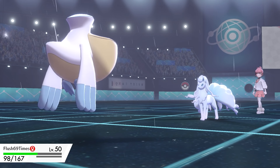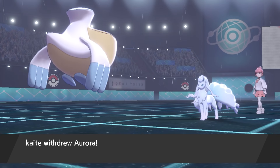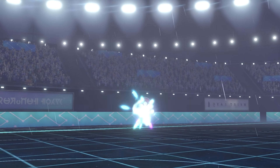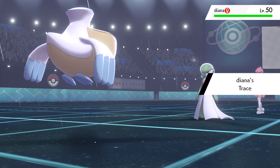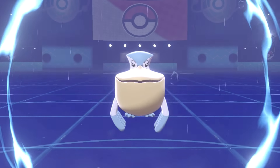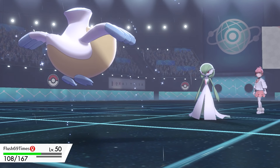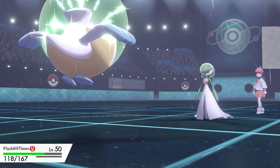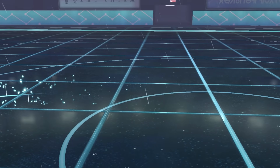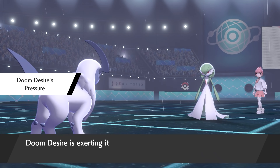Ninetales was on the ropes and swapped out, bringing in Gardevoir. I know Gardevoir gets Thunderbolt, and there's a chance it could go for Calm Mind and start boosting. Scald probably won't be that powerful after a couple of Calm Minds. I thought it wouldn't be the end of the world to swap out, so I brought in Absol, which was nicknamed 'Doom Desire' — because Absol brings bad luck.